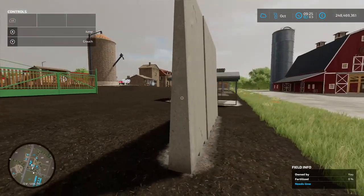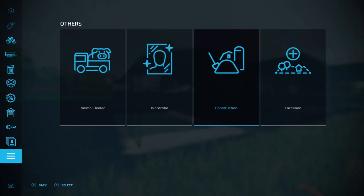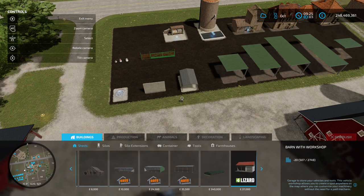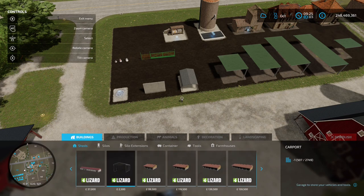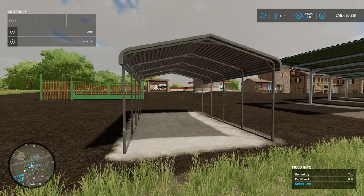Next up we've got the Carport by Todgrim - 0.16 megabyte on the download. You're going to find these in the construction menu under sheds. Two and a half grand to buy - place it down as a little storage area for your tractors or equipment.